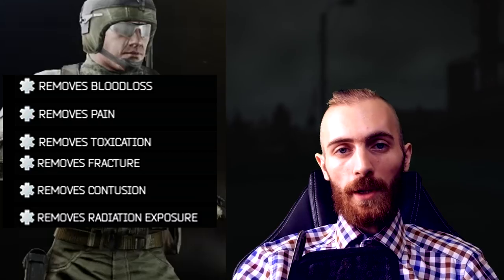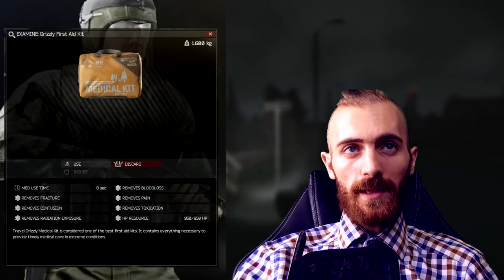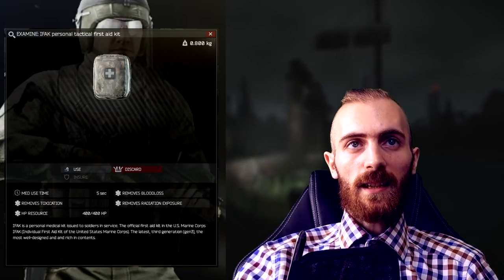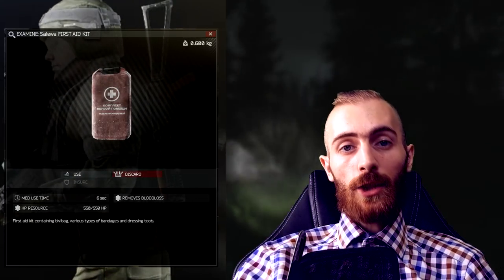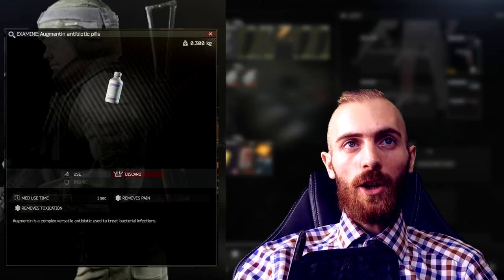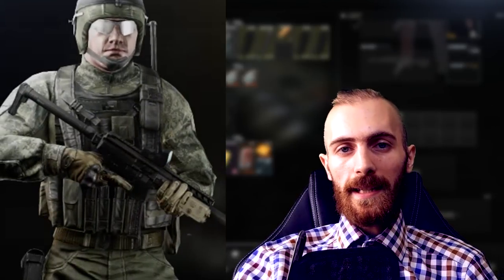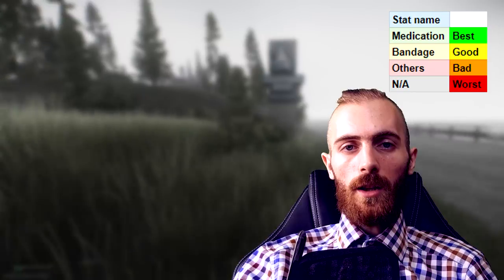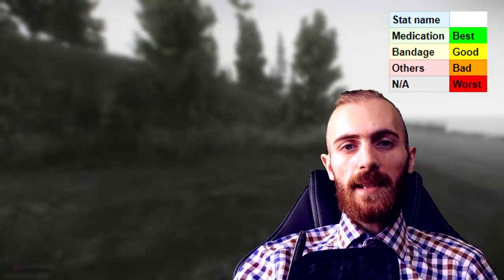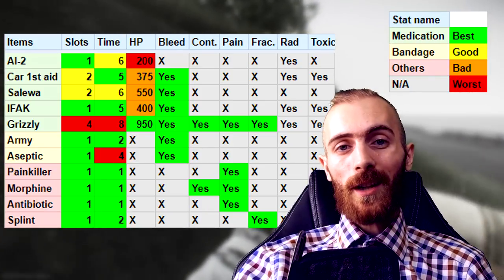We are gonna go over the types of meds quickly. There is the AI2 med kit, Car first aid kit, Grizzly first aid kit, IFAK personal tactical first aid kit, and the Salewa first aid kit. There are 2 types of bandages: army bandage and aseptic bandage. And of course there are status removals such as augmentin antibiotic, morphine, painkillers, and the splint. I created a spreadsheet with all the data so we can compare it, with a color legend so you can track it really easily.